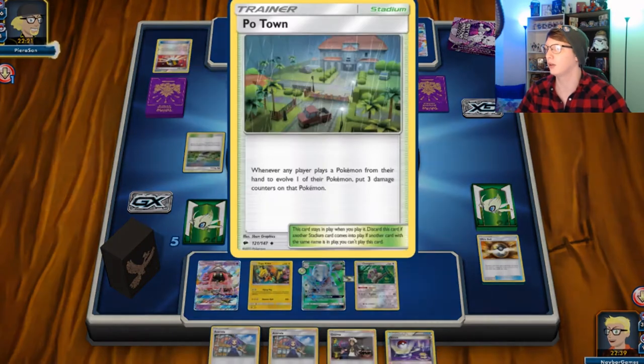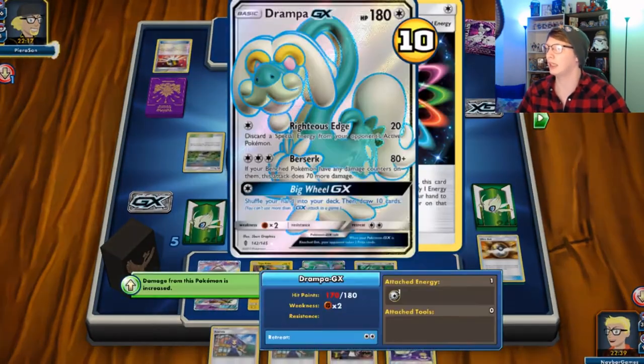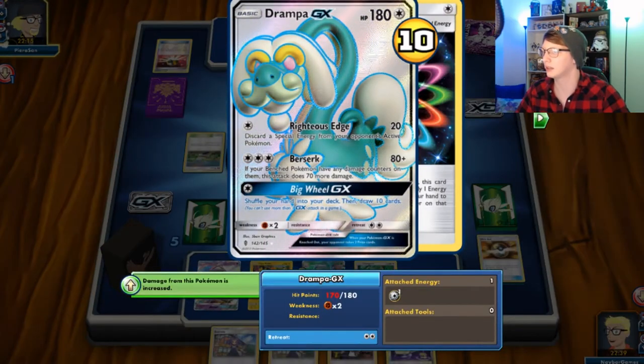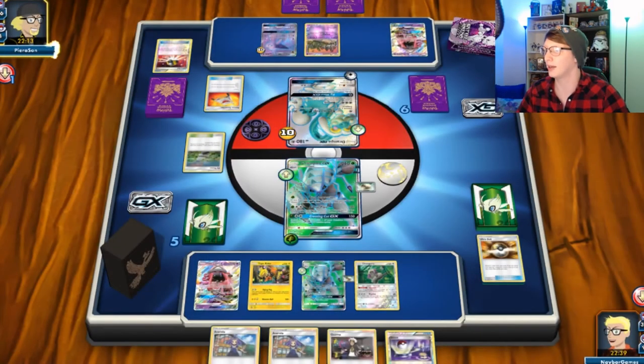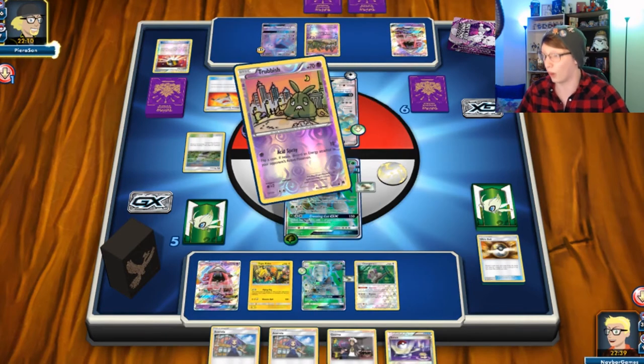They were probably searching for energy to get Espeon out — Espeon is now coming to the field. What are we looking at here — Po Town! I need to get rid of Drampa, and I need to get rid of him quick.